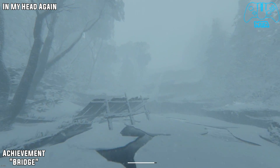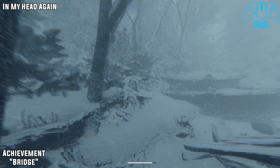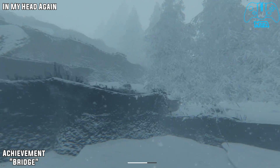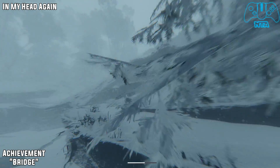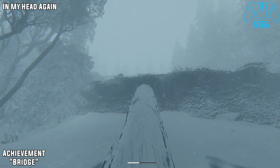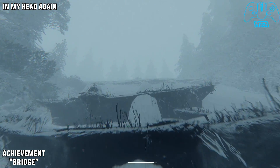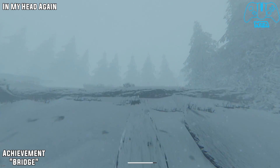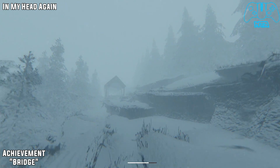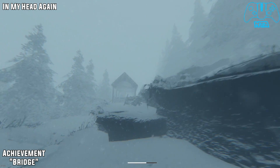Once you have done the first part of this mission and are now in the second area, once you are running away from the police officers you will find a downed tree going up the slope. Follow the tree right to the very top and then go left — you will find a bridge to the left. Once you do that get to the very end to find the badge.